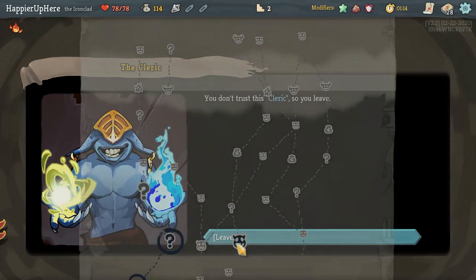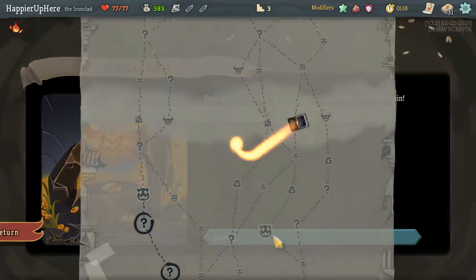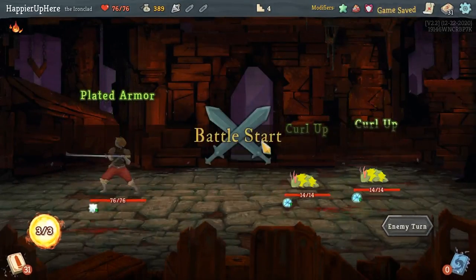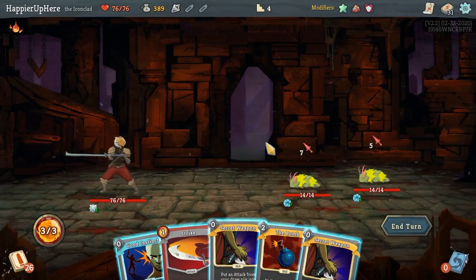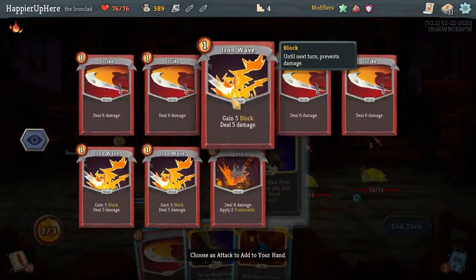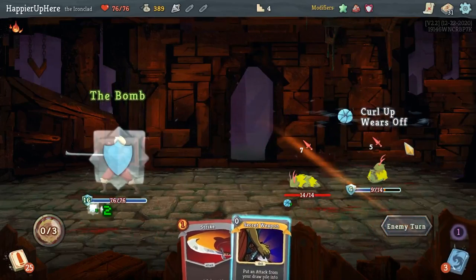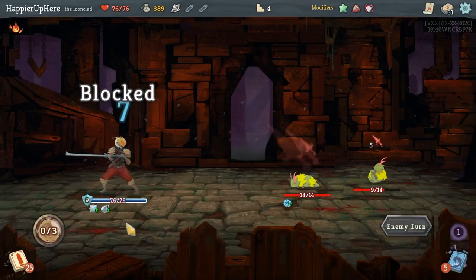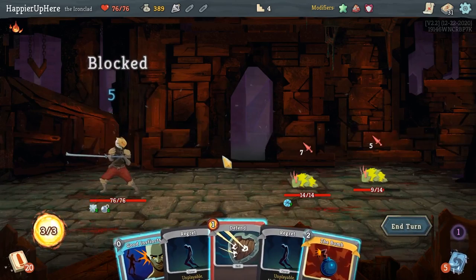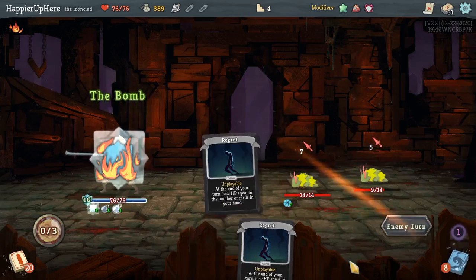I don't need to remove anything. Okay, there's a first set of curses — Regrets. Probably just do the Bomb again, get Good Instincts, get a little bit of block with Iron Wave, and then the Bomb. Actually, I'm not sure why I'm trying to protect my HP because I want to lose some before the Hexaghost fight. I'll definitely lose some with the Regrets.